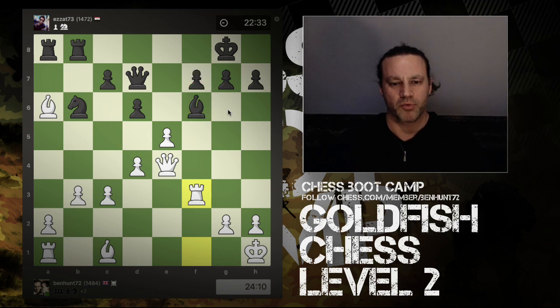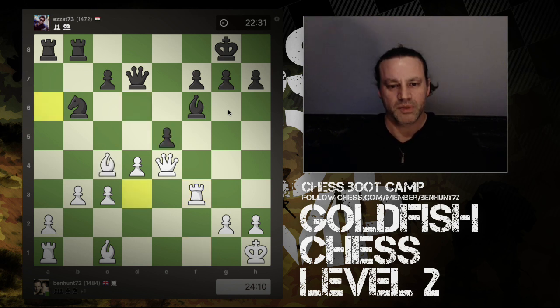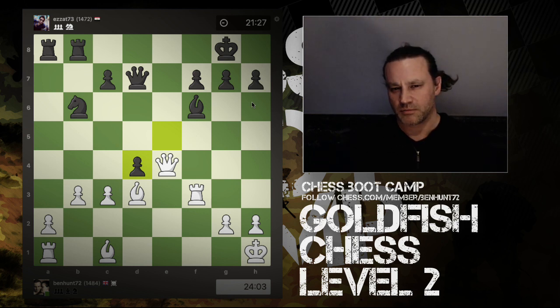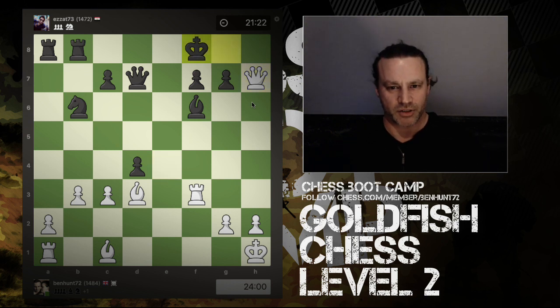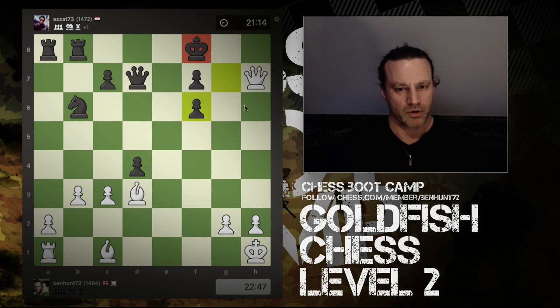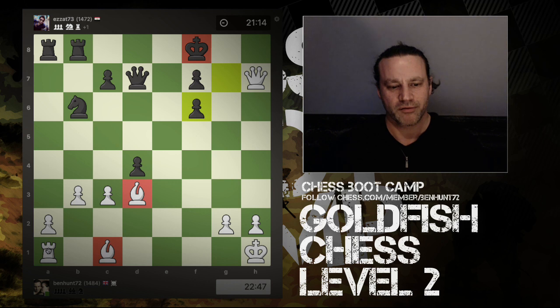After pawn takes pawn, I retreat my bishop to d3. I could have recaptured with a pawn and kept pressure on the bishop, but moving to d3 gives me a barrage on h7 — the threat is queen takes h7. Black decides to capture in the center, which isn't great because it allows queen takes h7 check, the king has to move, and now I throw in a sacrifice — sacking my rook, capturing the bishop, and forcing the pawns to double. Black's king is now very exposed on the back rank.